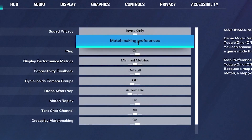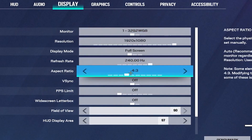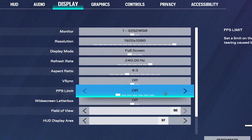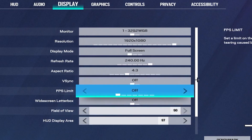For the game settings, set your Display Performance Metrics to 'Minimal Metrics' — this setting will help boost your FPS. Then head over to the Display tab and put your resolution on 1080p; if you have a low-end PC, put it on 720p. Set your Refresh Rate to the highest you have. Head over to FPS Limit and put that on 'Off', turn V-Sync off, and your Field of View you can bump all the way up.